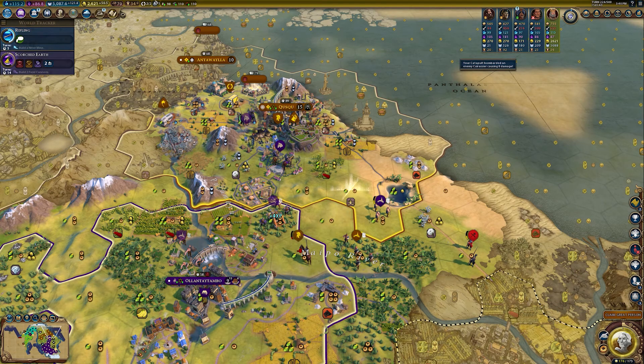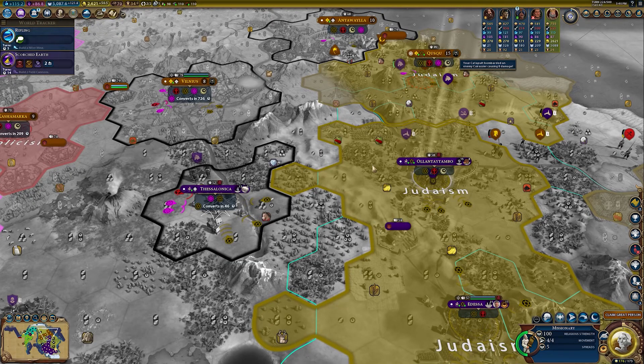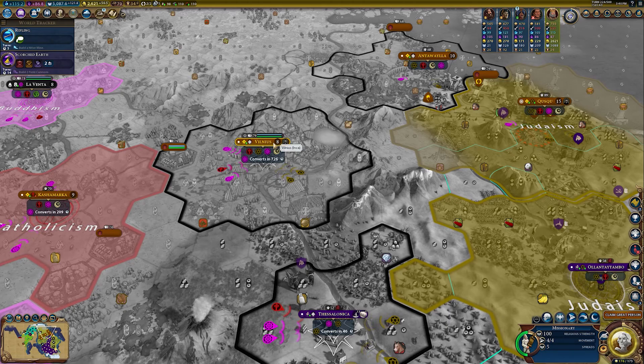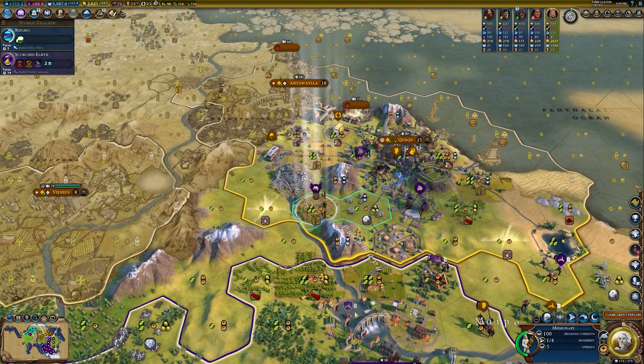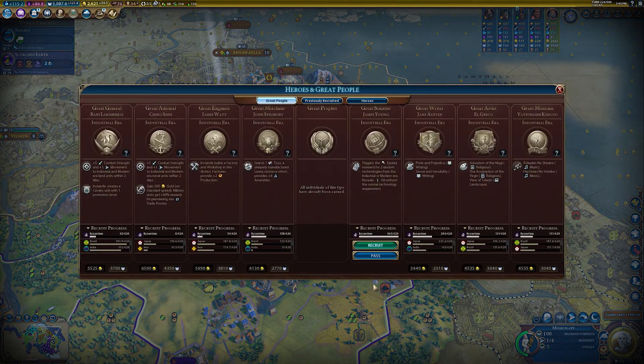Let's attack you. I've got this missionary but I don't really need to send him. He stole Vilnius! Well, that's not going to be permanent — he's got a settler. Good luck to him — I can steal that settler and he won't be able to do anything about it.